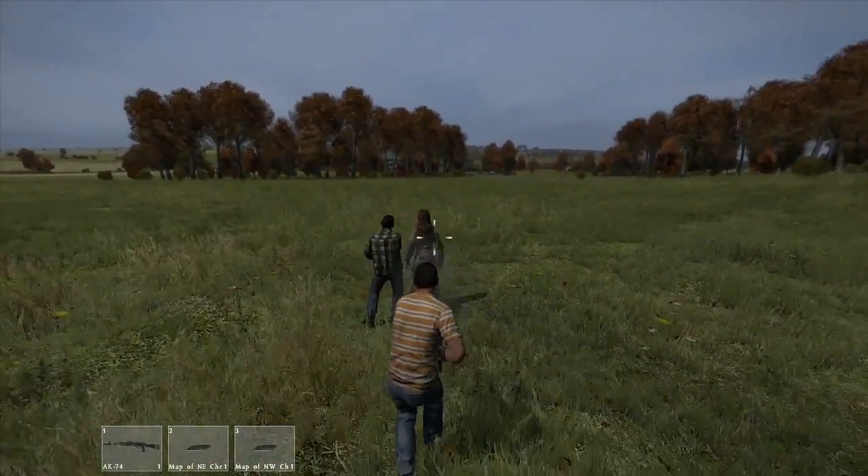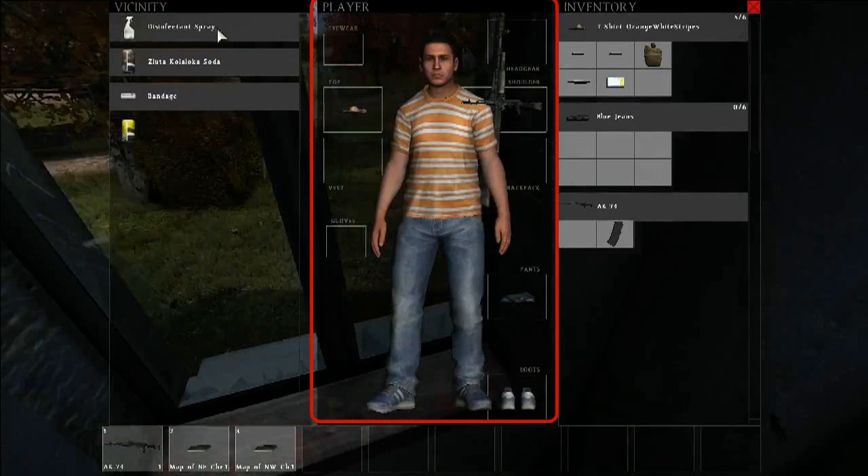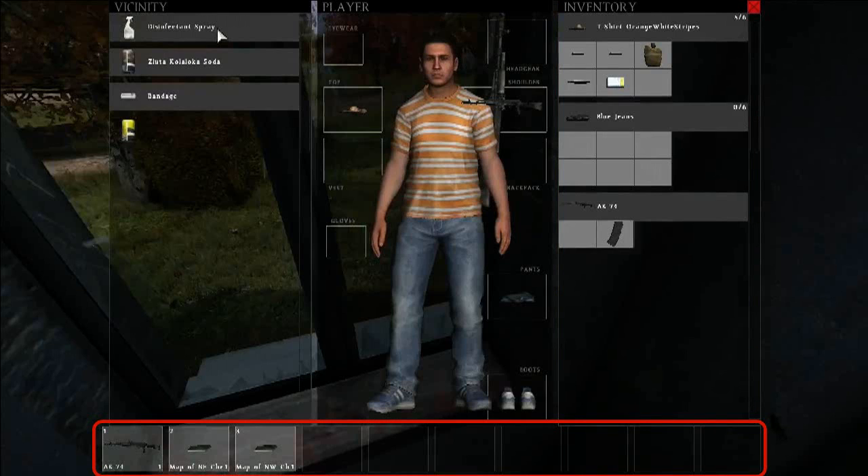Zombies can perform jump attacks now. The inventory system has been reworked — to your left you can see your vicinity, which shows all the objects nearby that you can pick up. The entire thing works by drag-and-drop. In the middle you can see your player character as well as the items you're currently wearing. To your right is your inventory showing everything on your body that can hold items, like the t-shirt and jeans. Later he picks up an Alice pack which holds a lot more. At the bottom is a 10-slot hotbar which you can use with your number keys — something you couldn't do in Arma 2 but you can now in the standalone.